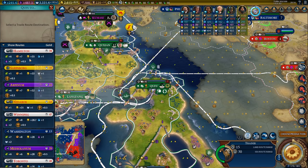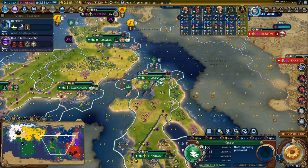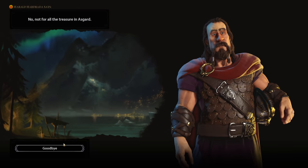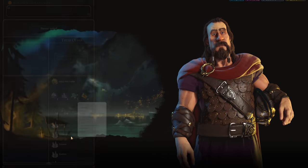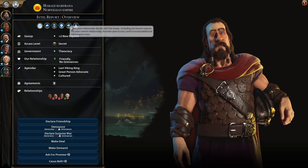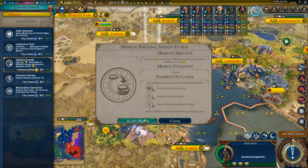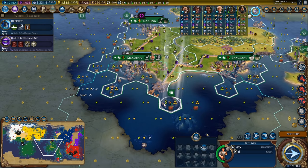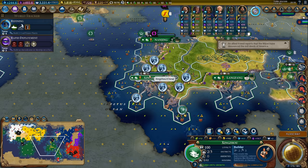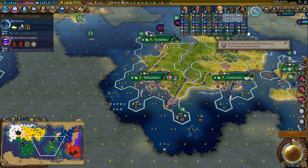This city has 100 production right now — just these trade routes are insane. Six food, seven production in this city, that's like working two grassland hills with mines on them in the early game. I'm going to declare friendship with Norway. They actually won't do an alliance with me — how about if I give them 100 gold? I think they might take my alliance next turn. I'm also buying tiles and improving my fishing resources because those have pretty good return on investment even this far into the game. Just as predicted, Norway is asking me to be friends.